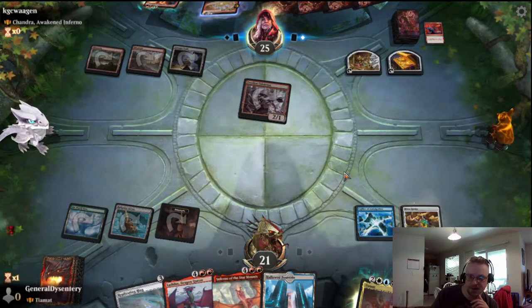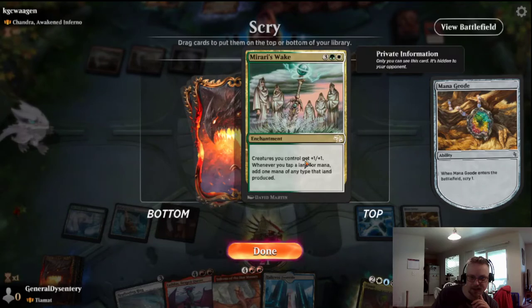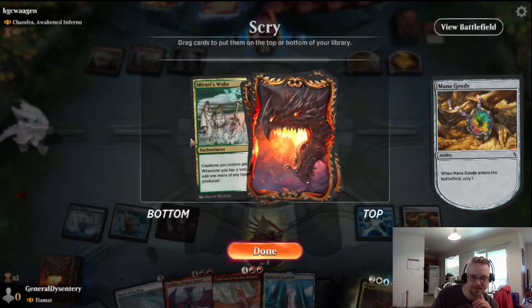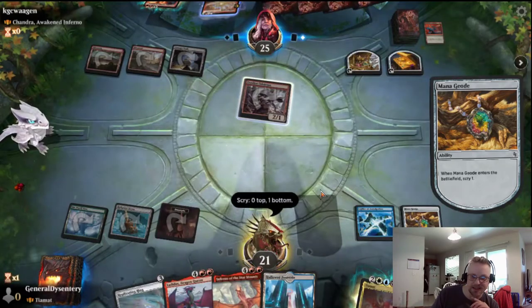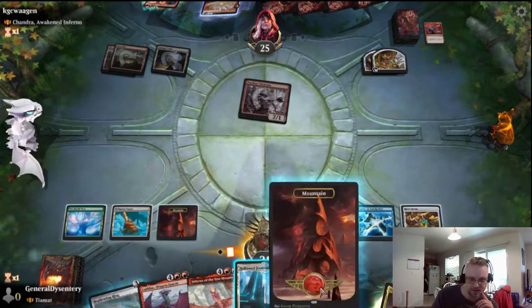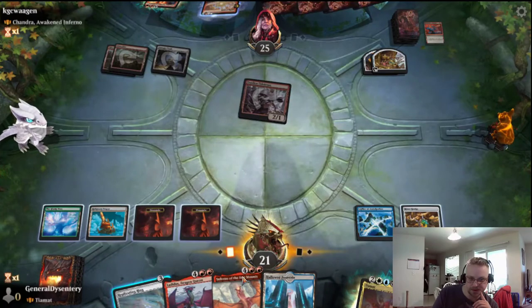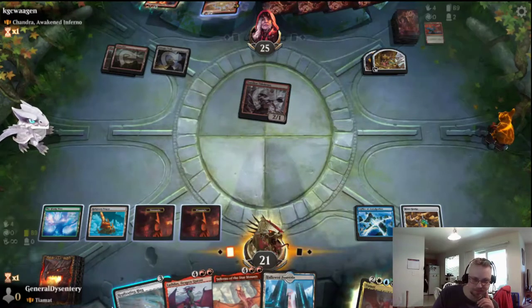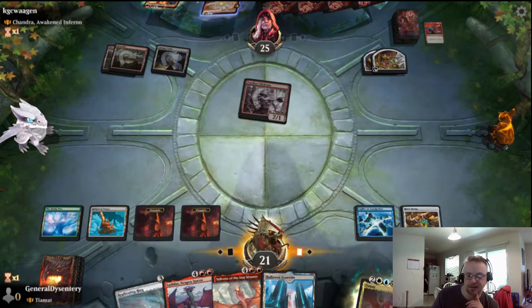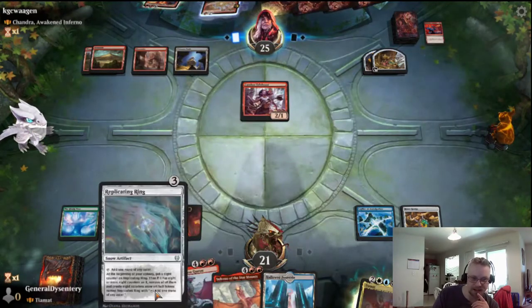Do a Mana Geode — scrying. As much as I would like to keep that on top, I need land. That's five mana.